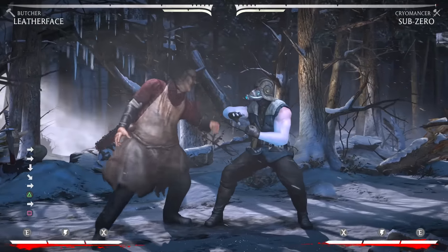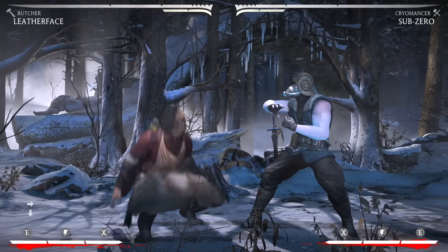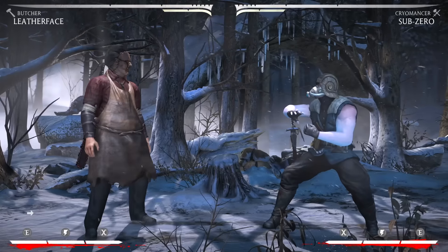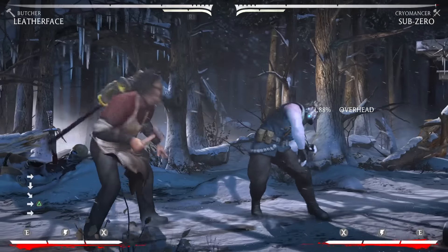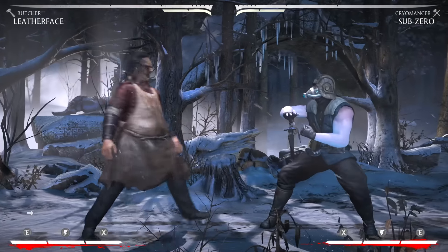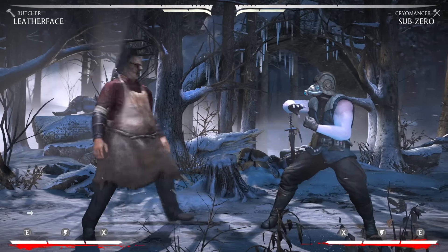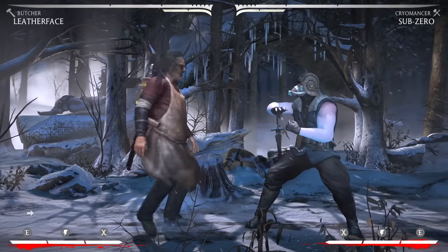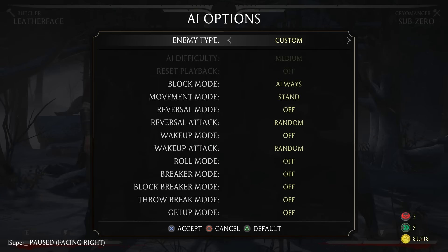If you do this, you're plus 2 — it doesn't guarantee you anything, but you're at this advantage and you're plus 2, it's pretty much set to neutral. You do have the overhead, which if you micro-run — meaning you just run forward a little bit — you could actually catch your opponent if he's trying to act. Anything that you do with Leatherface, if you want to stay 100% safe, you go into his regular overhead. But your opponent has a lot of time to meter burn through this specific move. That's a way to stay safe and even plus.